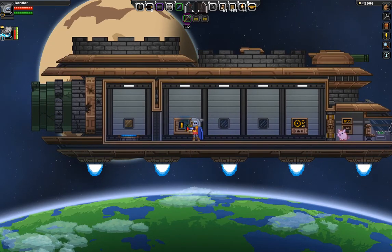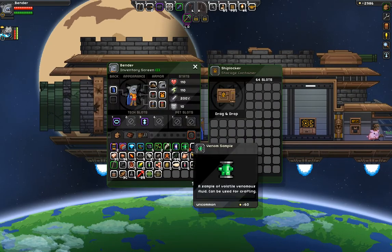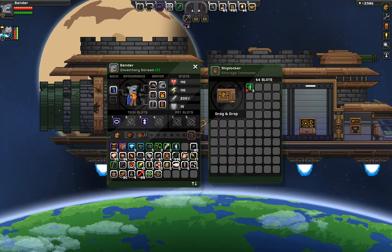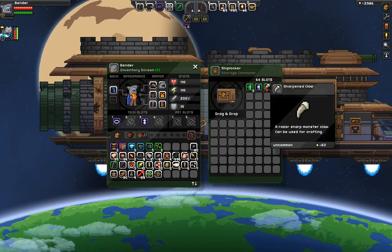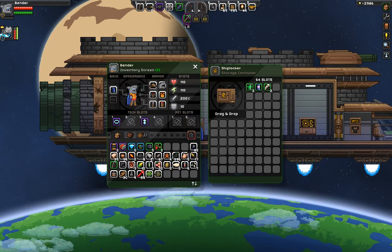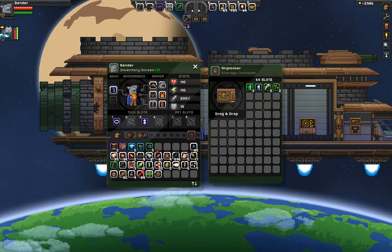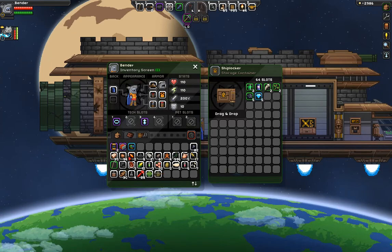I don't know what the static cell is for. I'm just gonna put the rare stuff in my ship — the venom samples, the static cell, the sharpened claws. Those are components for crafting. I thought you liked the Wolverine claws. I might as well put the diamonds in there too. Look at the diamonds on me. Because you're using them for operating.